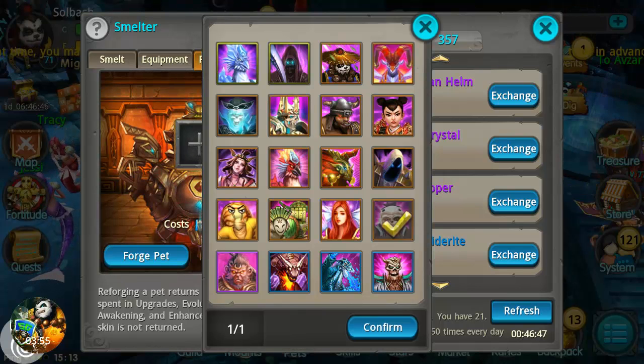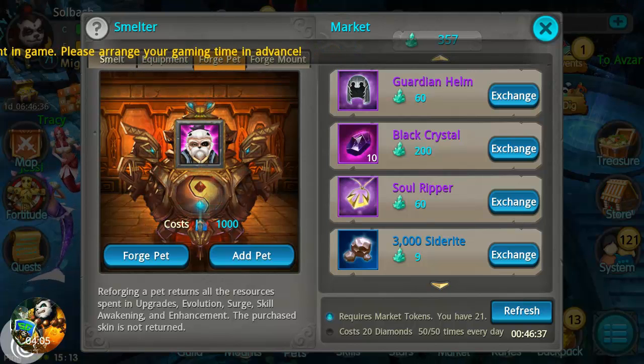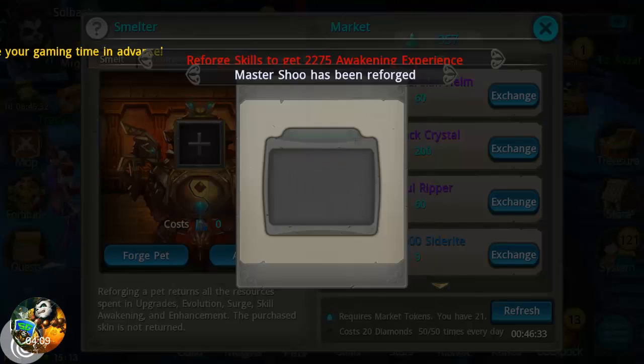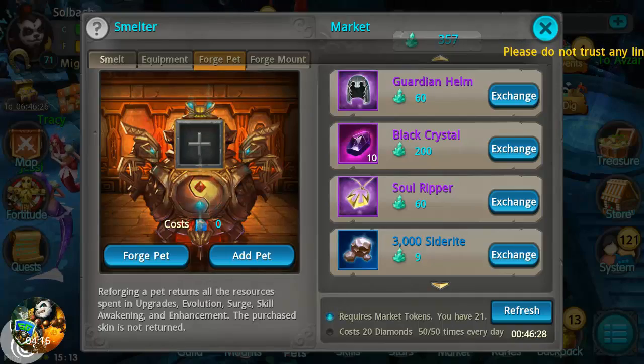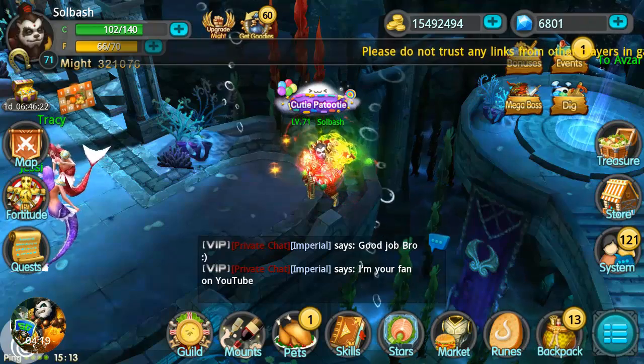We're going to reforge Master Shoe — it's going to cost 1,000 diamonds to forge a pet. I don't use this pet so it's not going to really hurt. We forge the pet and it returns everything I put into him. We got all that stuff back. A thousand diamonds may seem a bit pricey, but if you want your resources back it's easy to do.